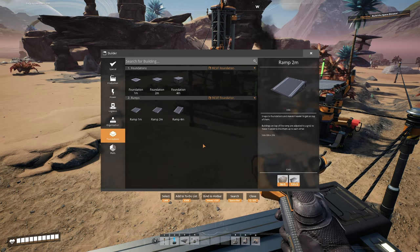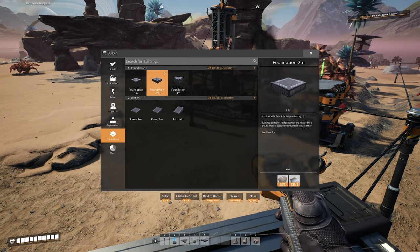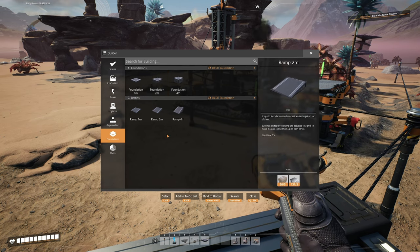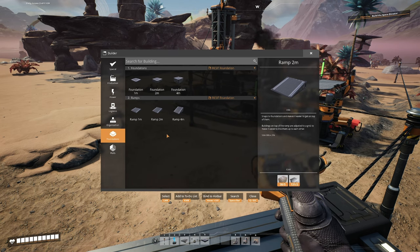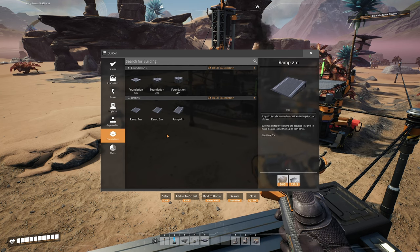Number one tip when you start laying foundations: always start with a two meter or four meter foundation. When you put things in the world grid, it centers them on the middle of the foundation. If you start with a two meter, it will line up everything in the world perfectly. If you start with a one meter foundation, it actually centers it in the Z axis on the half-meter divide, and everything you build off of it will be off just a little bit from everything else that started on a two meter foundation.